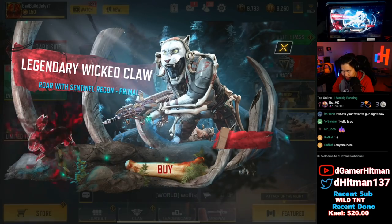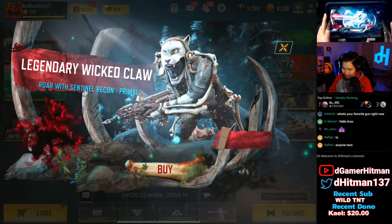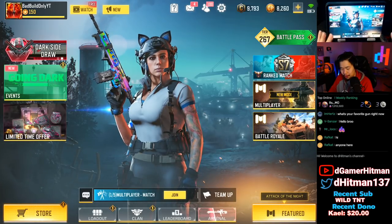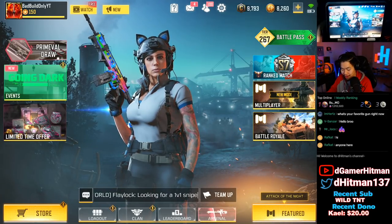All right ladies and gentlemen, legendary Wicka Claw Roar with the Sentinel Primal is brand new in store. We also have the new BR class and the final store update of the season. We're going to check those out before we hop into the Primeval lucky draw, so let's go and check out the events first.